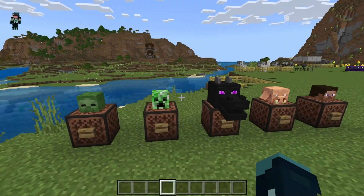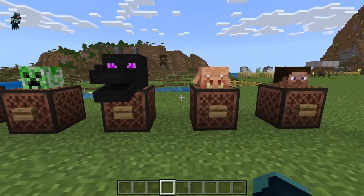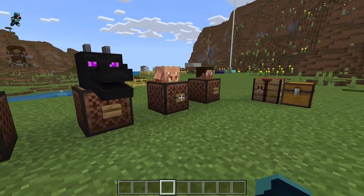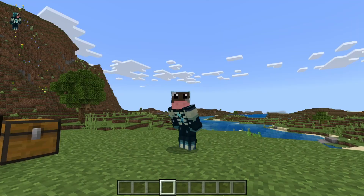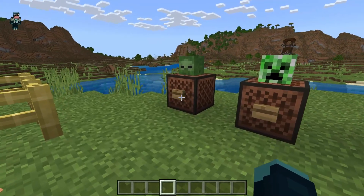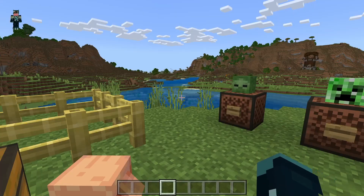Now what you can do with these is put them on top of note blocks. This works with all of the in-game mob heads now — skeletons and wither skeletons too. We'll get those out in a second. But if you put them on top of a note block and press the button, it'll play that mob's ambient noise.